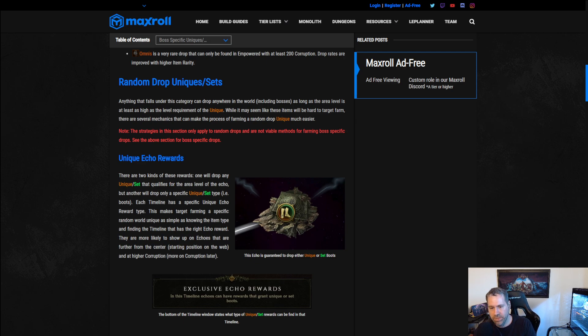Now let's move on from boss-specific items to random drops — uniques and sets that weren't covered previously. There are only two other special uniques we'll cover separately; everything else falls into the random drop category. Random drops can come from basically any enemy anywhere in the world — it's simply a matter of chance.